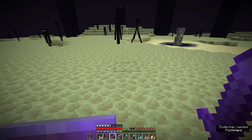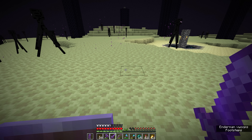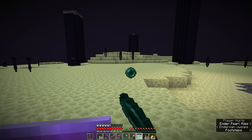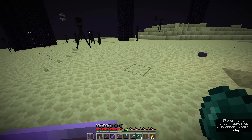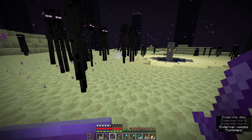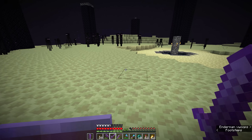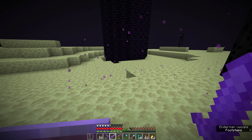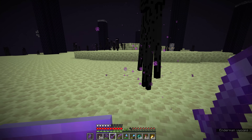Endermites are basically silverfish from the overworld — they don't take a whole lot of killing. Unlike silverfish, endermites also don't burrow into stone around them. Typically when an endermite spawns, if it isn't killed it's going to despawn within two minutes anyway. So for the farm we need to make sure our endermite remains persistent — that's why we're going to name tag it and trap it in a minecart so it stays fixed in one place. All the endermen will be drawn towards it but it won't despawn.